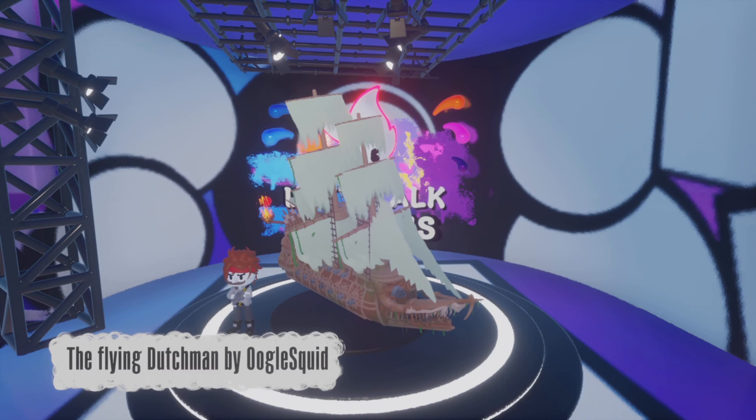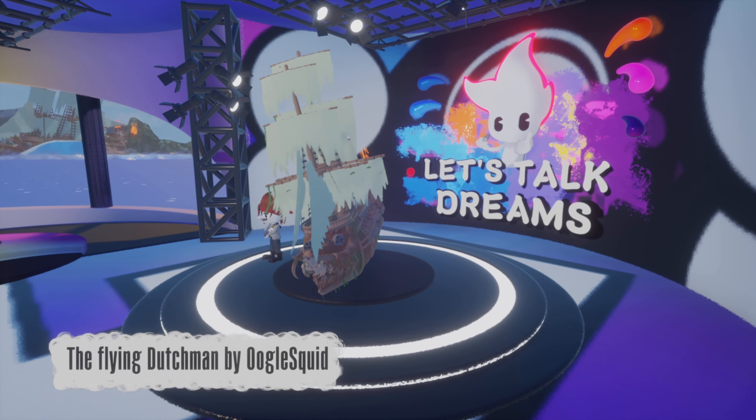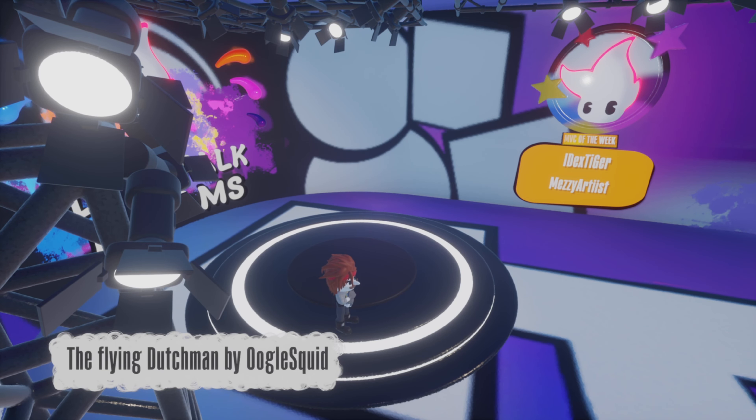Next up is The Flying Dutchman by Ooglesquid. This one comes in at 9% Thermo and is perfect for sailing the seven seas, ferrying the souls of your enemies and binding them to your ship forever. Stay away from the dice.